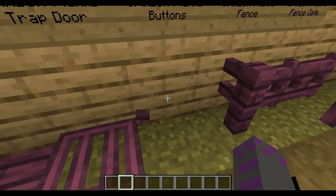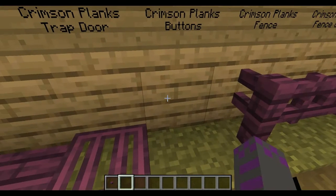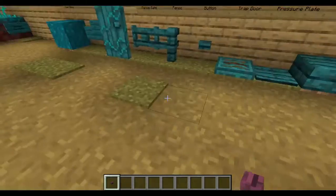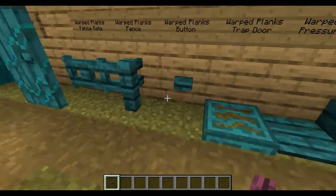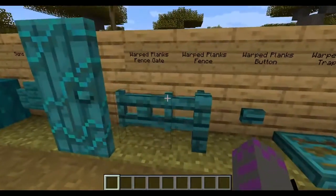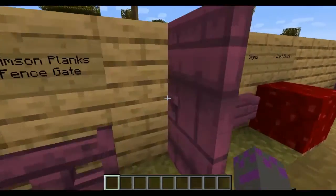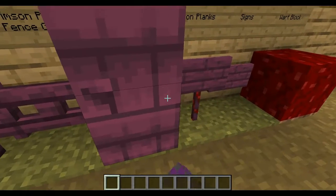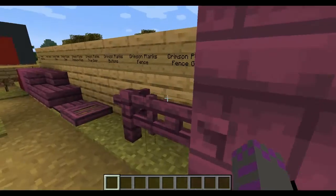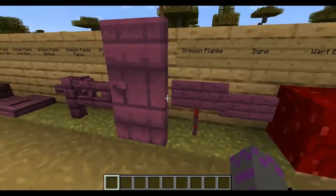Then we have buttons — they work. Then there's fences and gates for both, really cool looking. Then there's the Crimson door. Someone I've watched do this already said this one looks like a dungeon door, and I actually very much agree. It does look like a dungeon door.